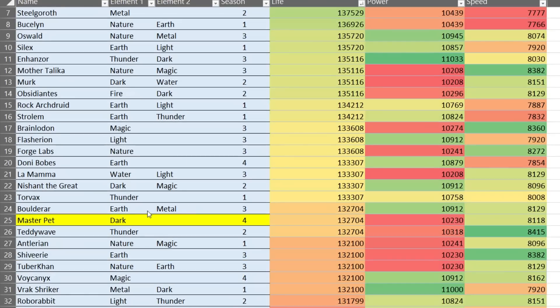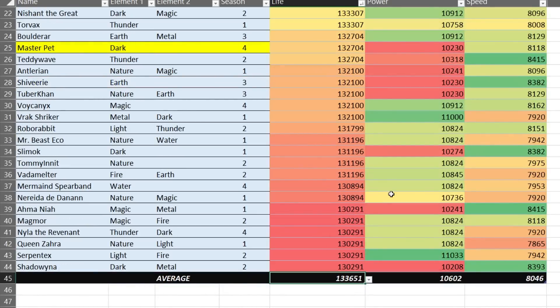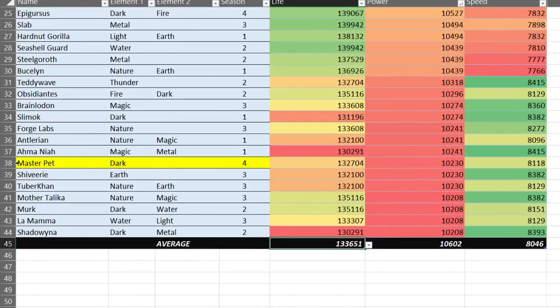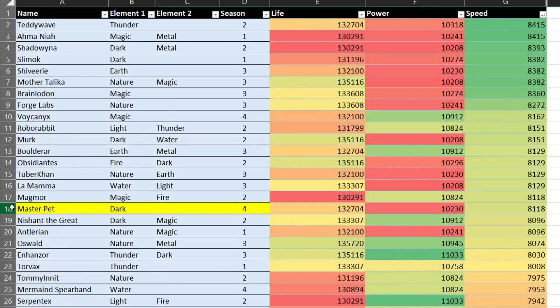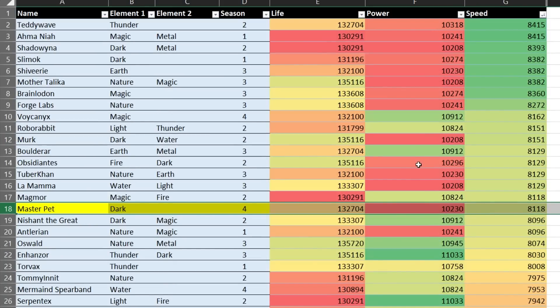Currently sorted by the life stat, he's quite squishy — 132,704, tied with Boulder and Teddy Wave, the average being 133k, so a little below average. In terms of power stat, this monster is also not an attacker — he has one of the lower power stats in the game, tied with Shivery and Tubercon at 10,230. The lowest power stat in the Blossom era is 10,208. The speed stat is relatively fast at 8,118, tied with Magmar — the average is 8,046. Stats-wise, not really that impressive.